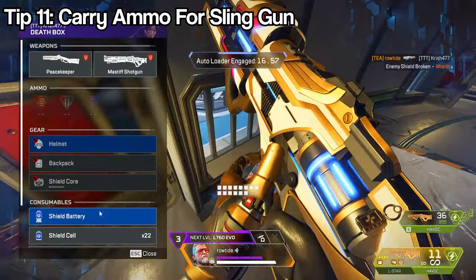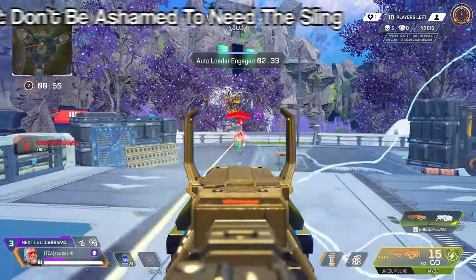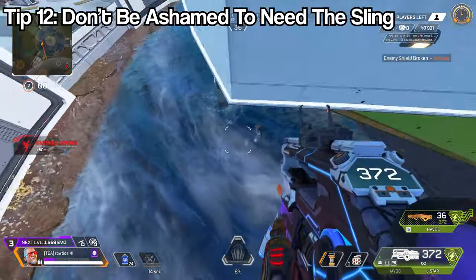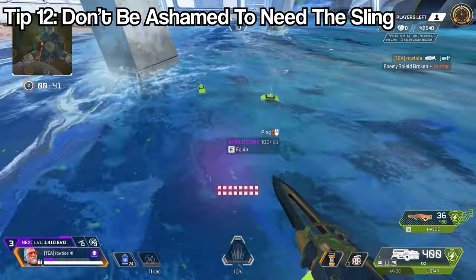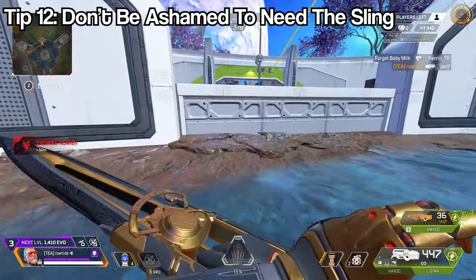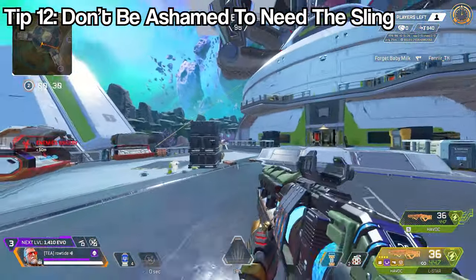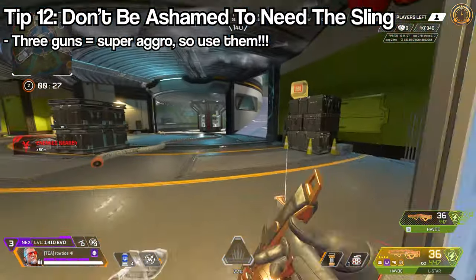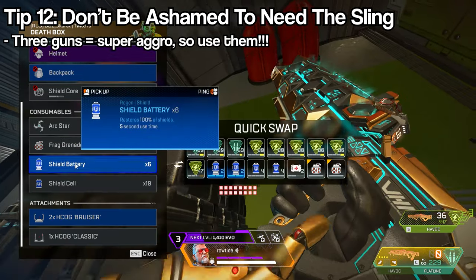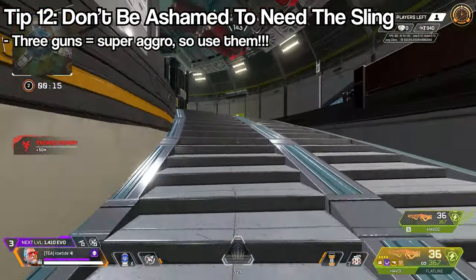Carry a stack of ammo for your sling gun if it's not using the same ammo type as your primary and secondary. Also, don't build a bad habit of avoiding the sling — a lot of legends have movement to escape, but you have three guns. Use them. You can play super aggressively with all three guns to get a kill where other legends couldn't, because they don't have as many guns as you.